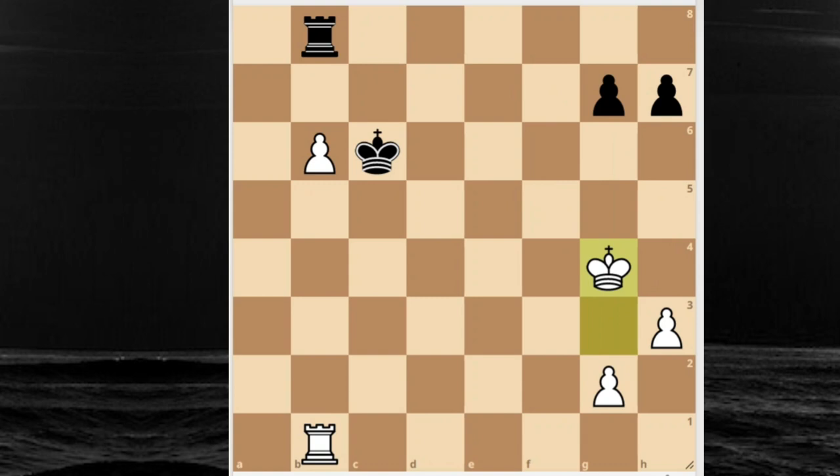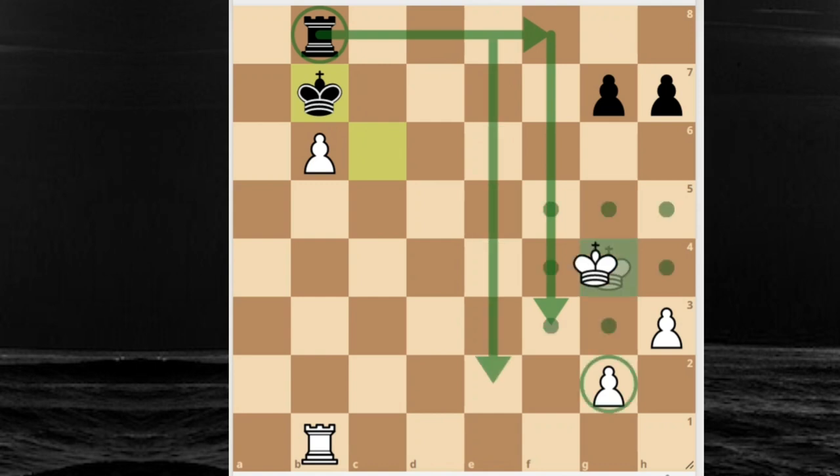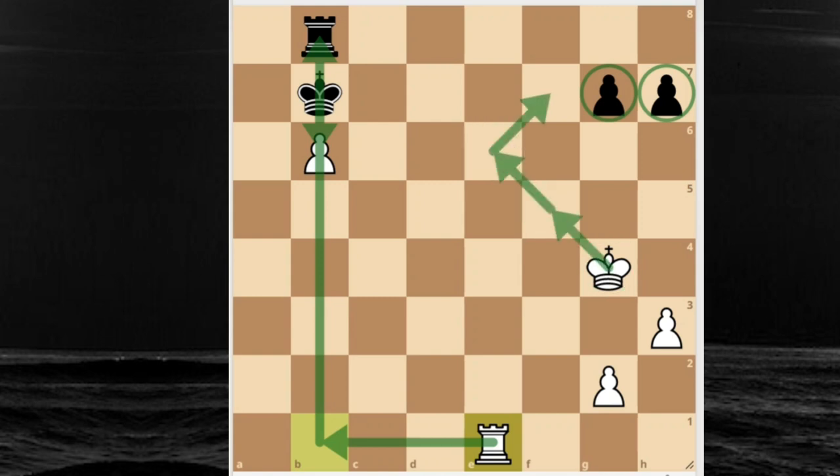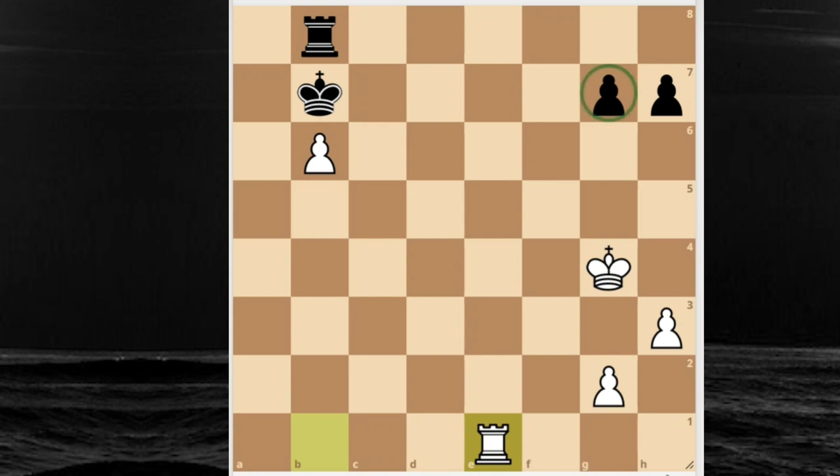Black decides to blockade the white pawn with their king. The rook is then free to attack the pawns. Botvinnik makes a super cool move here - after king to b7 blockading, he just leaves the pawn and goes to attack the kingside pawns. There is no opportunity for black to take the pawn because white would return and take the rook and win. That's why black decides to protect the g7 pawn with a very passive but the only move - rook to g8. Now white protects the pawn from the sixth rank.